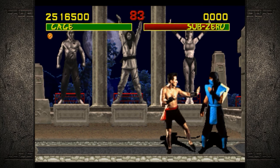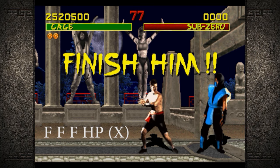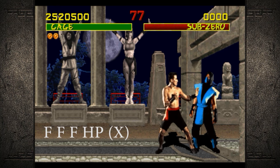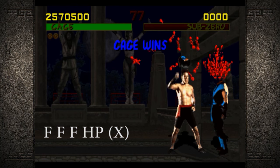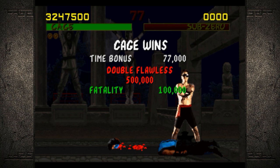First we're going to start off with the old ball buster Johnny Cage. This is actually really easy. You just have to be close and hit forward, forward, forward, high punch — or X on an Xbox controller. Johnny Cage wins, flawless victory fatality.